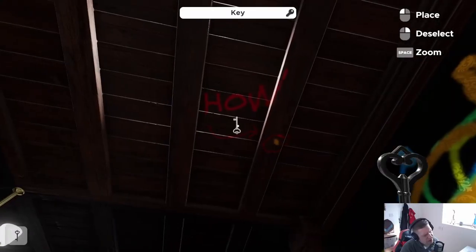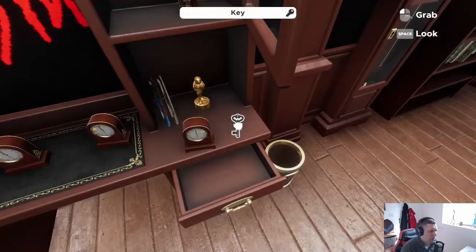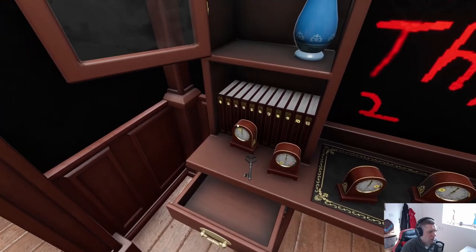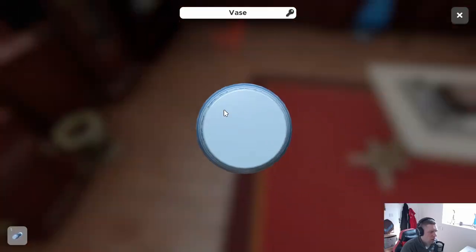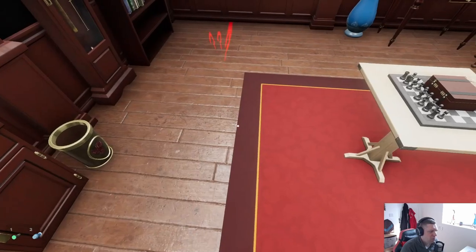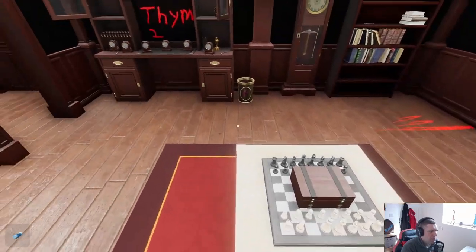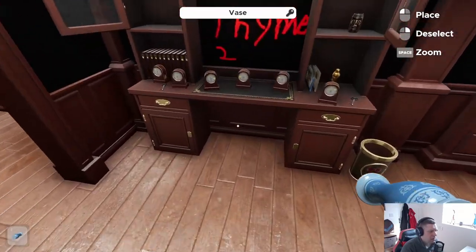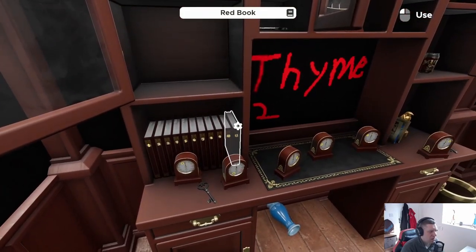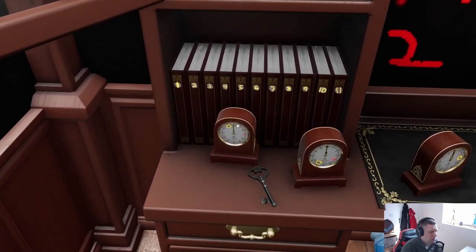More keys — checking for that creepy guy looking through the window again. We opened those but we have another key. Why is this key item as well? Oh — chess piece, that's why! Yeah, maybe we need to identify the books. Let me just pick up book 11 — oh, they're switches!